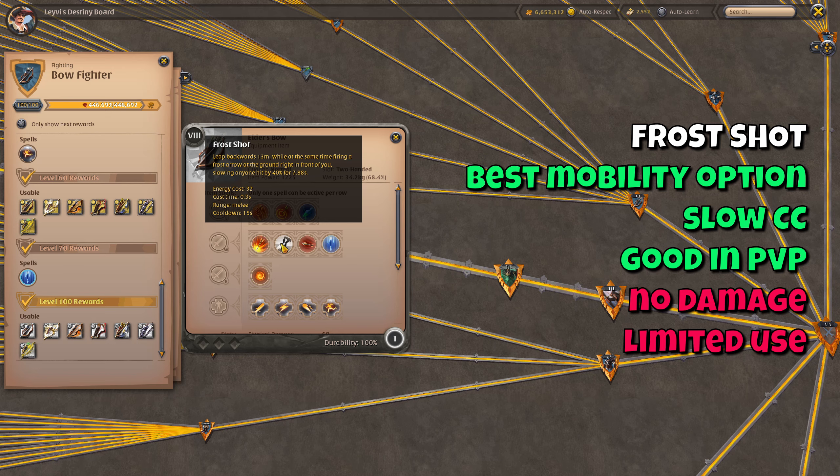Frostshot is the best mobility option amongst your W skills. It's also one of the two skills with crowd control, but in trade for all of this it doesn't affect your outgoing damage. Keeping your distance as a bow user is very important and Frostshot is really great for that — the backwards leap provides plenty of mobility, and if your enemies are right in front of you when you use it they will also be slowed for a noticeable amount of time. However, I do need to warn you: don't get too used to this skill if you plan on doing a lot of group content, since it doesn't provide value to most groups. The value in a group will often be in Explosive Arrows or Ray of Light. So my advice is to learn positioning and kiting without relying on Frostshot too much.